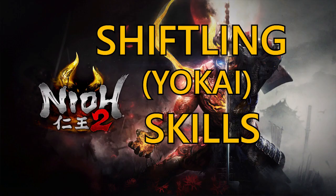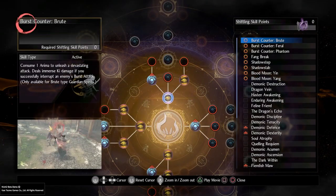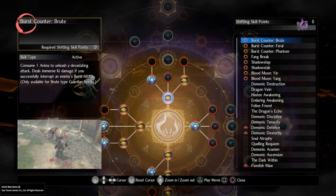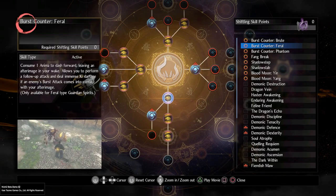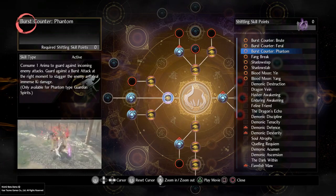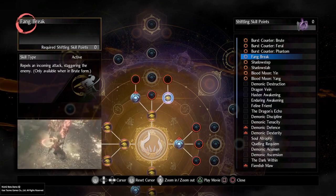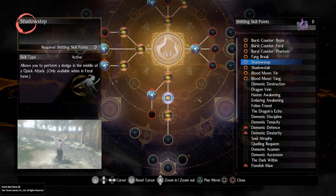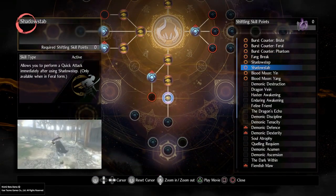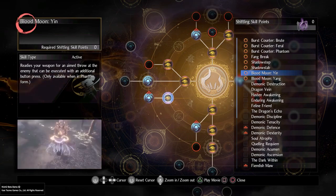Let's have a quick look through the Shiftling skill tree, which allows you to draw on Yo-kai abilities. As you progress through the game, certain times when you kill an enemy you'll get what's called a Soul Core. By utilising the Soul Core, it's almost like junctioning a Yo-kai ability to your character. By using this ability you become incredibly powerful — it's almost like utilising your Living Weapon, but you take the Yo-kai power inside yourself and express that power directly against an enemy. The majority of these abilities in the Shiftling tree are going to be offensive, and they really kick arse.